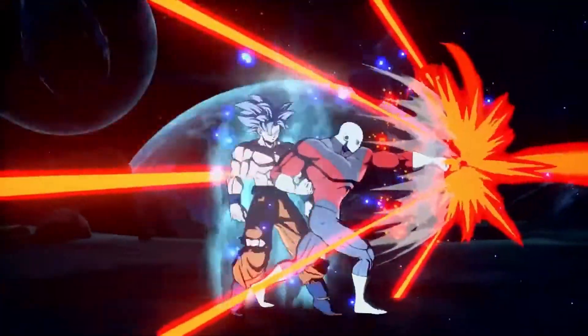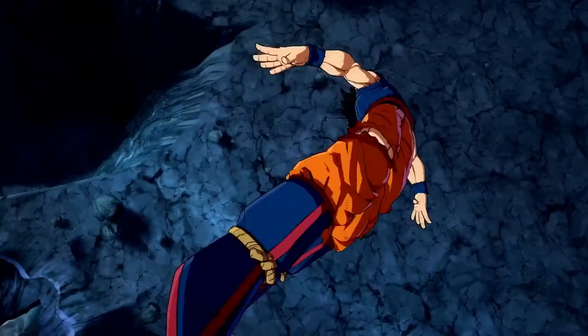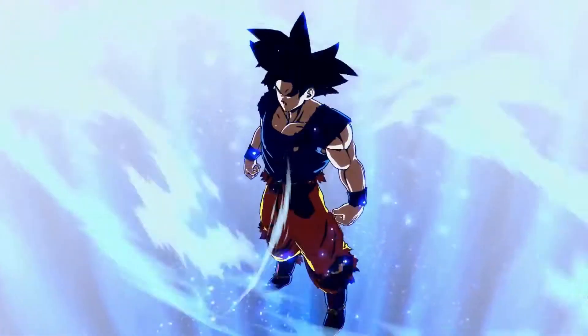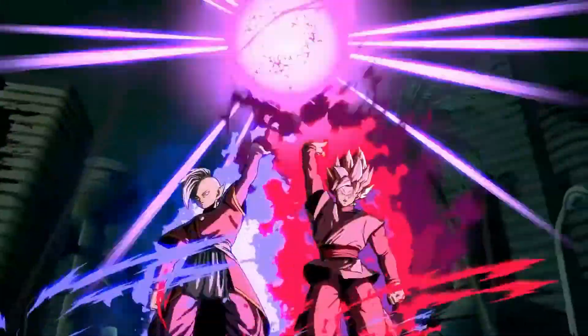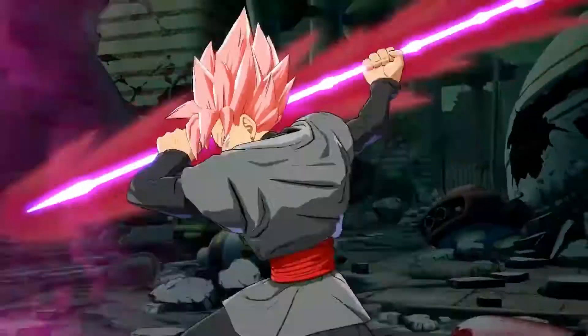The latest Goku is Ultra Instinct Goku, part of FighterZ pass 3. This god-like ability is attained by Goku in the Tournament of Power in Dragon Ball Super. Technically, there's one more Goku in Dragon Ball FighterZ — Goku Black — but since he's not actually Goku, he's more like a separate character with an entirely different moveset.